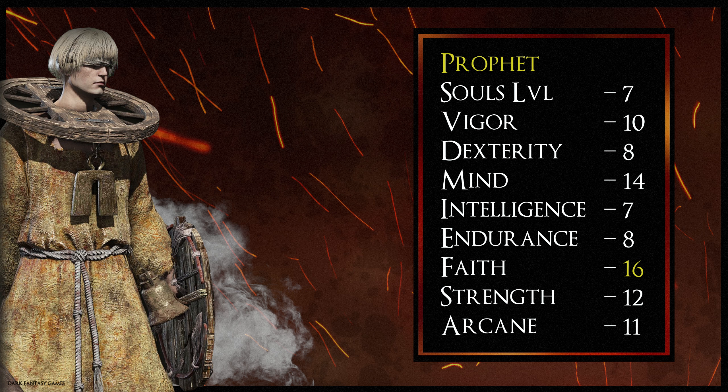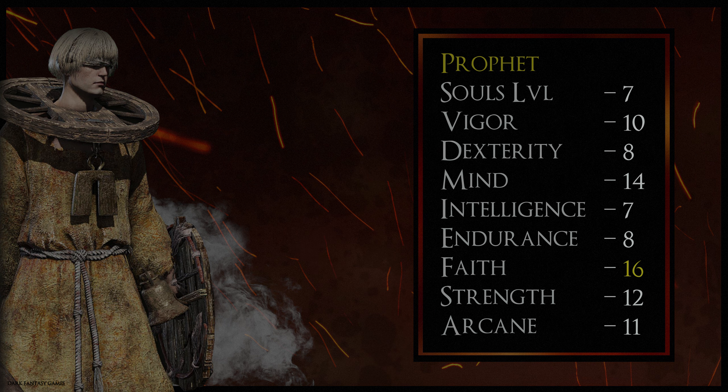The Prophet class starts with quite a decent amount of gear including a spear, a finger seal needed to cast incantations, and a rickety shield. You'll also start with the Prophet's blindfold, robe and trousers. There are also a couple of good magic incantations: Heal, which does what it says, and Beast Claw — a powerful area of effect attack that comes out of the ground with a claw-like motion.